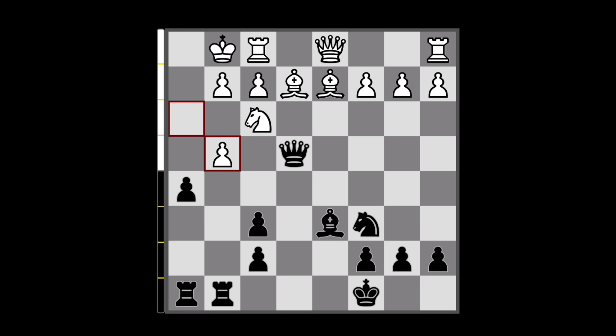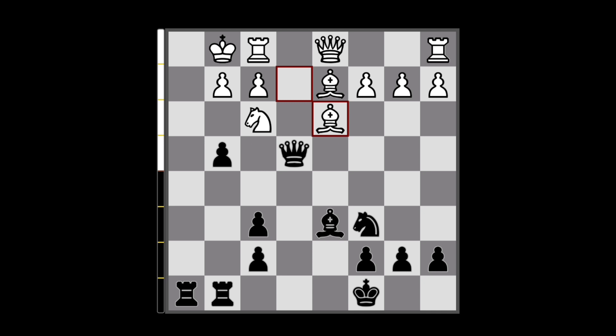I recaptured with the pawn, and now the knight is hanging, but my opponent attacked my queen. It doesn't matter — I don't really care about the queen, all I want is to use the g-file. And my opponent captured the queen, and then this was checkmate.